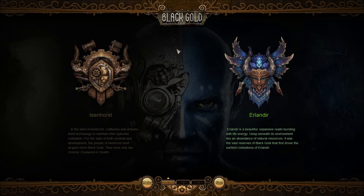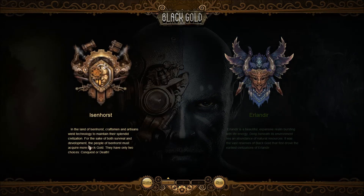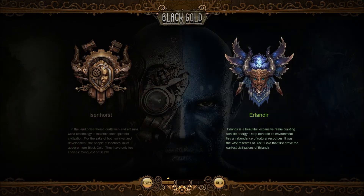One of the defining characteristics of this game is that it's sort of steampunk meets fantasy. And as you can see from their crests, it looks like Eisenhorst is mostly steampunk and the Erlengear is fantasy. Eisenhorst is about survival and development — conquest or death. And then Erlengear is life, energy, natural resources. So basically machines and magic.